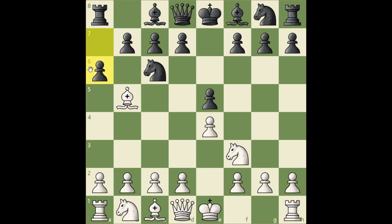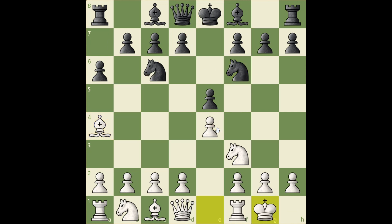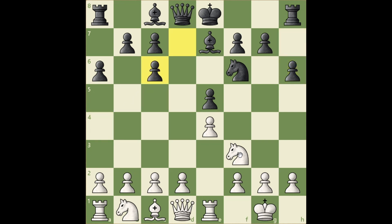So Ba4, Nf6, developing and attacking, castle, and Be7. If knight takes, white can regain a pawn with Re1. Instead black decided to develop his bishop on e7, not far away from home, and now Re1, bringing a rook into the center and protecting a pawn. Now the threat is, let's say h6, takes, takes, knight takes the pawn. So black has to react to the threat.